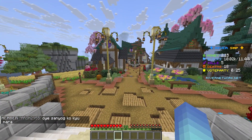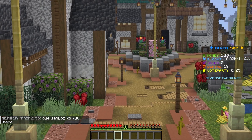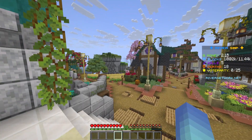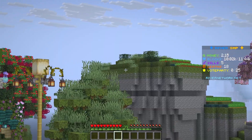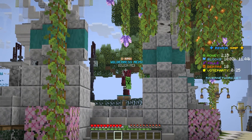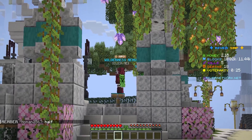Without further ado, all we need to do now guys is press C. As you can see we're now able to zoom in with OptiFine on the latest version of Minecraft Java. Let's try to get that wilderness dude right over there — boom, as you can see we can do it pretty well.